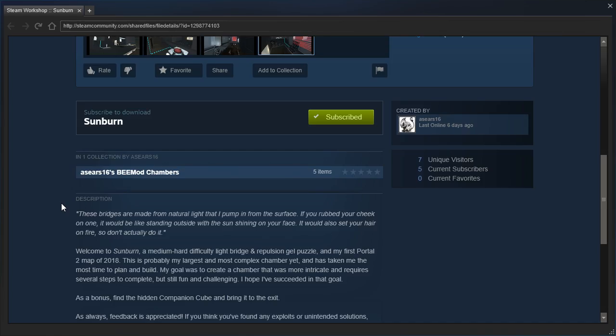Welcome to Sunburn, a medium hard difficulty light bridge and repulsion gel puzzle, and my first Portal 2 map of 2018. This is probably my largest and most complex chamber yet, and has taken me the most time to plan and build. My goal is to create a chamber that was more intricate and requires several steps to complete, but still fun and challenging. I hope I've succeeded in that goal. As a bonus, find the hidden companion cube and bring it to the exit.